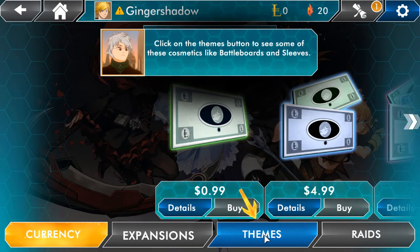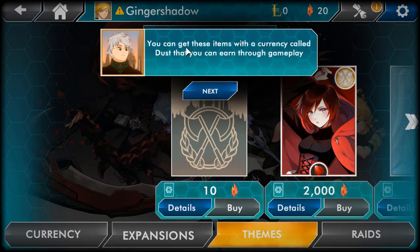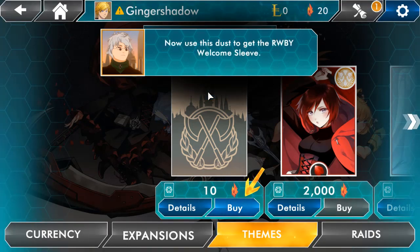Click on the Themes button to see some cosmetics like Battle Boards and Sleeves. Battle Boards and Sleeves allow you to customize the images on your card backs and the play area when you host a game. You get these items with a currency called Dust that you can earn through gameplay. We've got 10 Dust — for the basic Beacon it's one, but to get the Ruby one it's 2,000, so that's going to take a while. The professor lent us 10 Dust so we don't have to spend our own — cool.